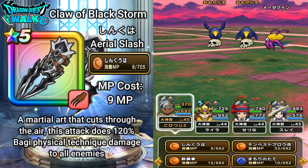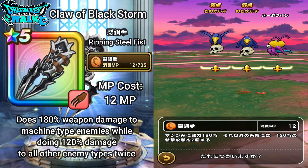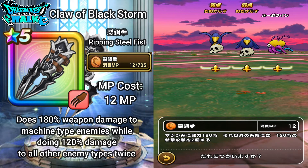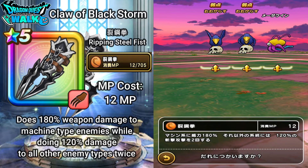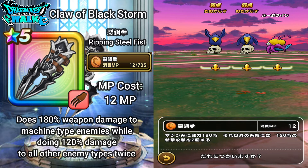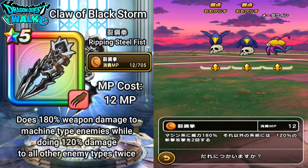The next ability is Let's Go, also known as Ripping Steel Fist. This costs 12 MP and does 180% weapon damage to machine-type enemies while doing 120% damage to all other enemy types — twice. So it's a two-pronged attack.